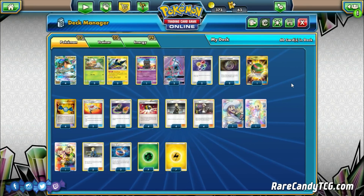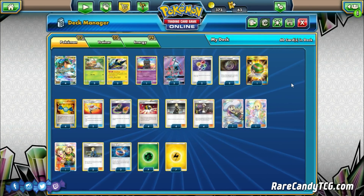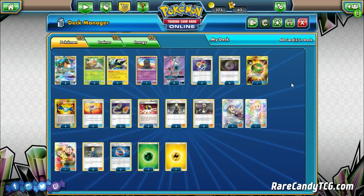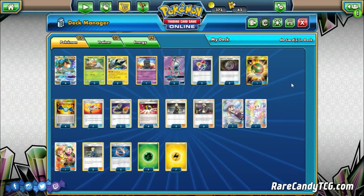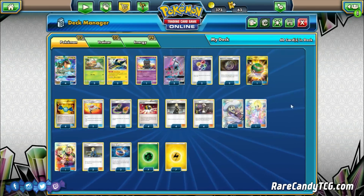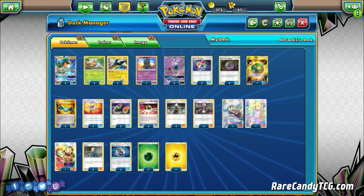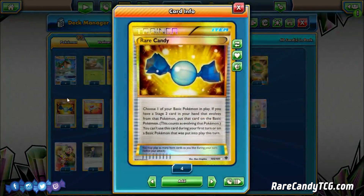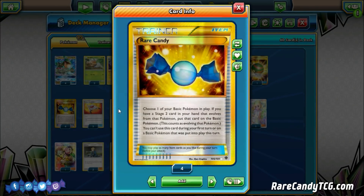Pretty streamlined stuff here, guys — just going for max consistency, no real techs or anything like that. The hardest part with Stage 2 decks is just getting your Stage 2 into play, and that's what we're focusing on. We actually don't play any copies of Charjabug — just playing a 3-0-3 Vikavolt line, but we are playing four copies of Rare Candy, of course, the best card in the game. So we get to skip that middle evolution and go straight into our Vikavolts. We're just maxing out our counts of this to ensure that we can get out Vikavolt as quickly as possible.